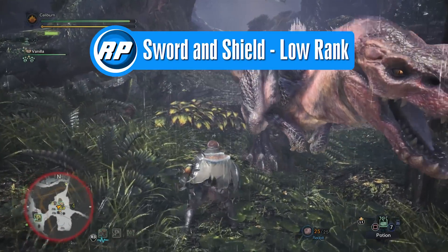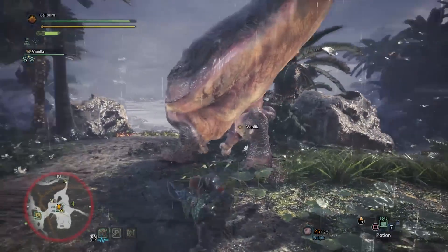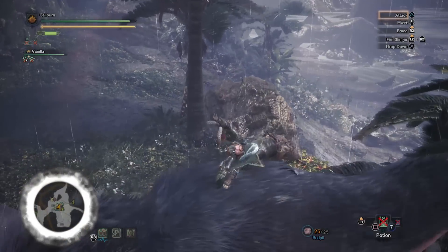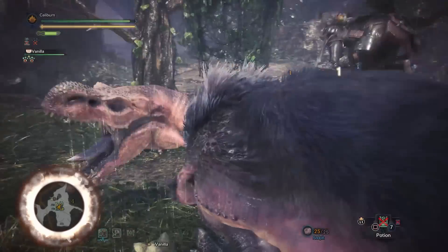Sword and Shield is an extremely versatile weapon. It touts high mobility and reasonable defense. You can guard and use items while your weapon is unsheathed. You also have the ability to knock out monsters with shield bash attacks. Sword and Shield attacks quickly, and therefore benefits heavily from elemental damage. You'll want to exploit elemental weaknesses as much as possible.